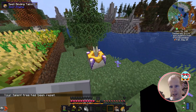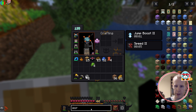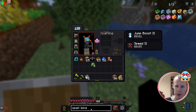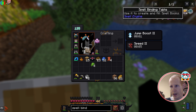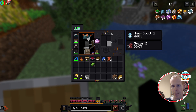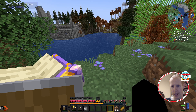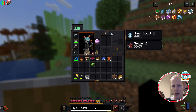This spellbinding table is not hard to make at all. Just remember to put the space in there when you're looking for it in REI — it's just three polished diorite, a couple of amethyst shards, gold, and a book. Then we just put a book in.